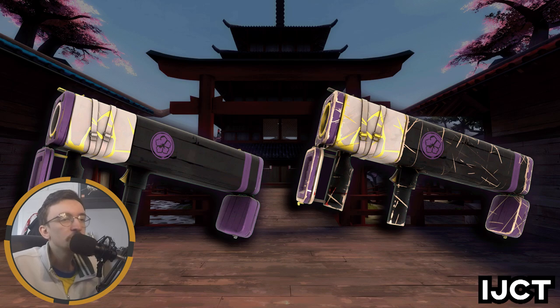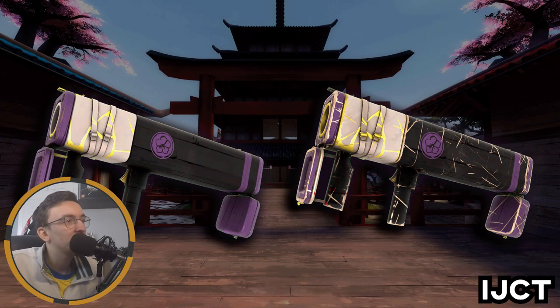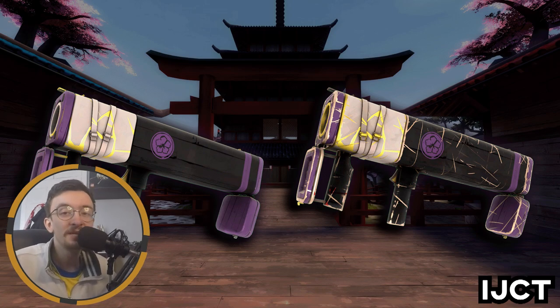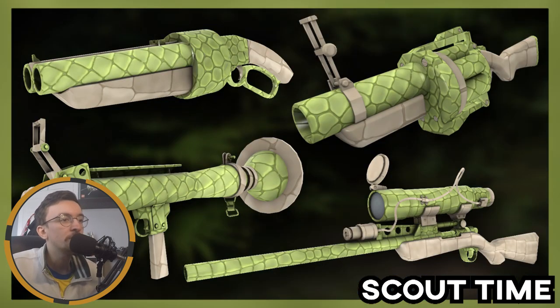Another war paint I want to talk about is the Sakura Splinters war paint. I'm a fan of the cleaner Factory New version, but it doesn't look bad with all the scarring either. It looks better on some weapons than others — it doesn't look the best on the Wrench, but on the Black Box it looks perfect. I think the Black Box is a cheat code when designing a war paint, because there's so much flat space to go crazy on your designs.